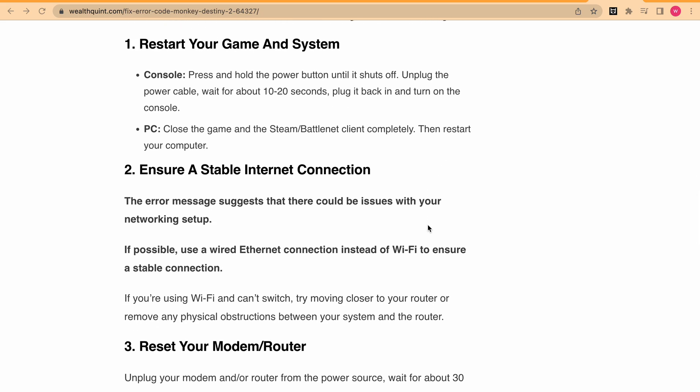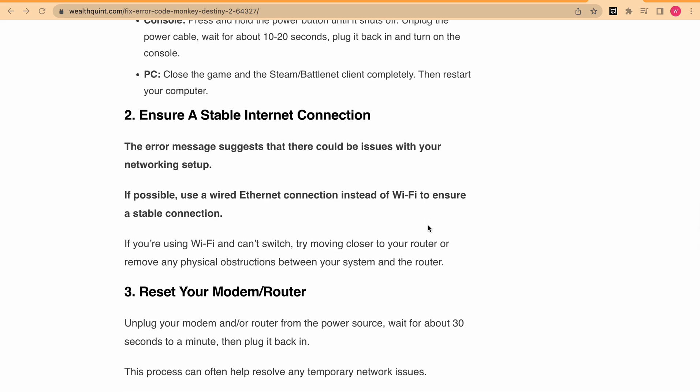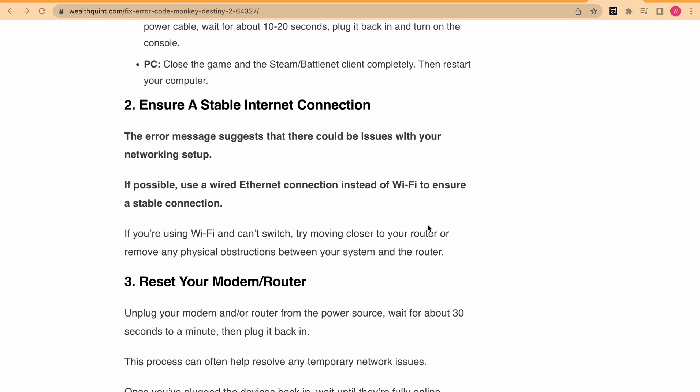Step 2: ensure you have a stable internet connection. Preferably use a wired connection. If not, getting closer to your Wi-Fi router may help. Next, reset your modem and router — unplug it, wait a bit, and plug it back in. Make sure they are back online before reconnecting to the game.